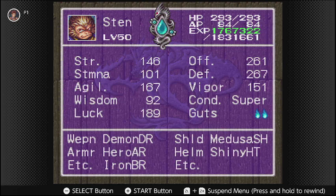His elemental options are the silver dagger for holy, banana dagger for fire, and frozen dagger for ice. So he doesn't have a whole lot of elemental weapon options, to say the least. A lot of his weapons are physical-based damage. But for the most part, Sten does pretty well on his own.